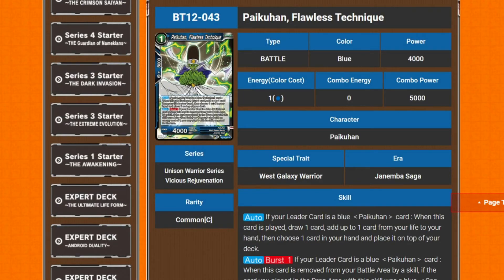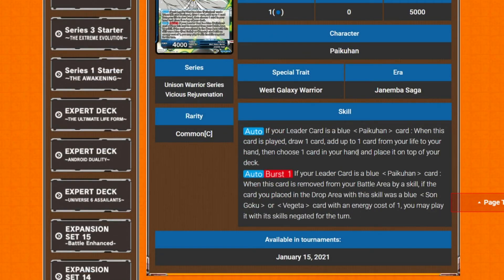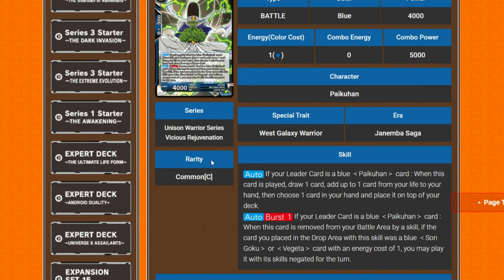Next is Pycon: Flawless Technique — one cost, 4k power. Auto: if your leader is a blue Pycon card, when this card is played, draw one card and add up to one card from your life to your hand, then choose one card in your hand and place it on top of your deck — self-awakening and deck stacking. It also has Burst 1. Second auto: if your leader is a blue Pycon card, when this card is removed from your battle area by a skill, if the card placed in your drop area was a Goku or Vegeta with energy cost of one, you can play it with its skills negated for the turn.